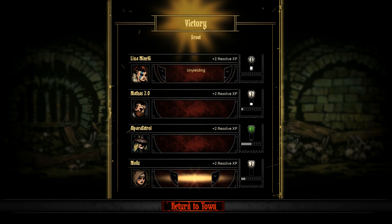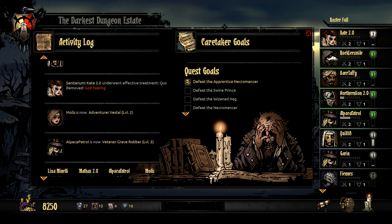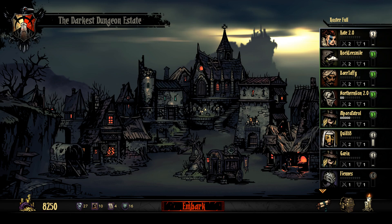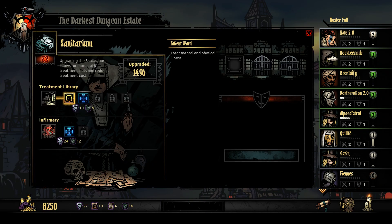Rob has now ascended from the B team. Liza Minnelli is on yielding — deathblow resist is good. Mauls got in the ruins she does extra damage — plus 15% damage on most of her skills that we actually use for damage. Quill is no longer stressed out — that's good. We've kind of just been grinding here a little bit. Kate also had God-fearing removed, which is great. We do have enough crests now to upgrade our sanitarium to get two people taken care of at once — which is what we were looking for.